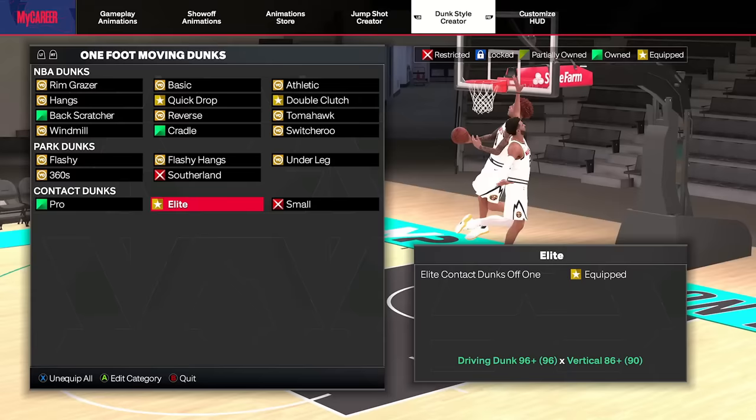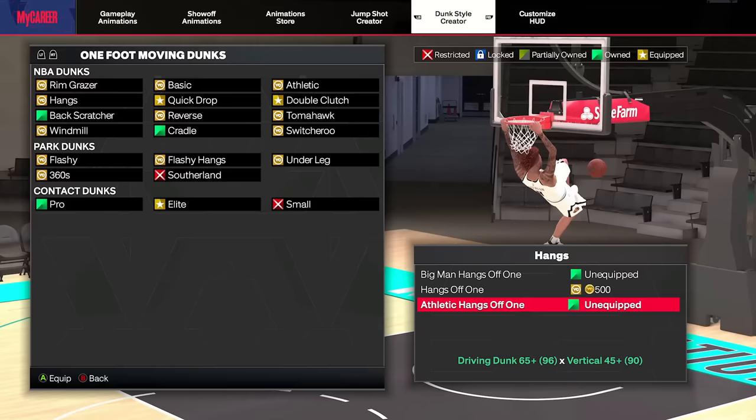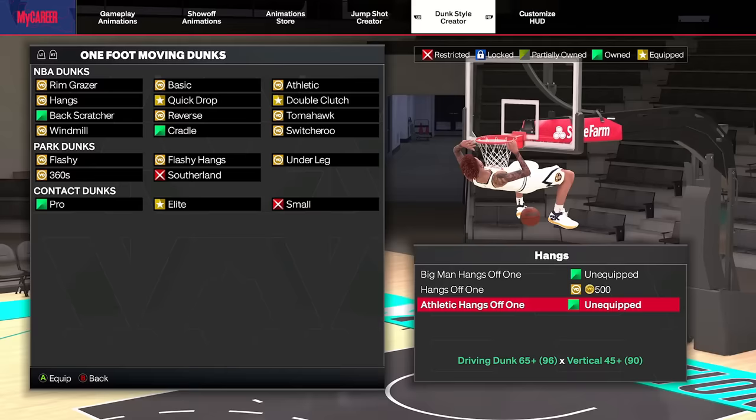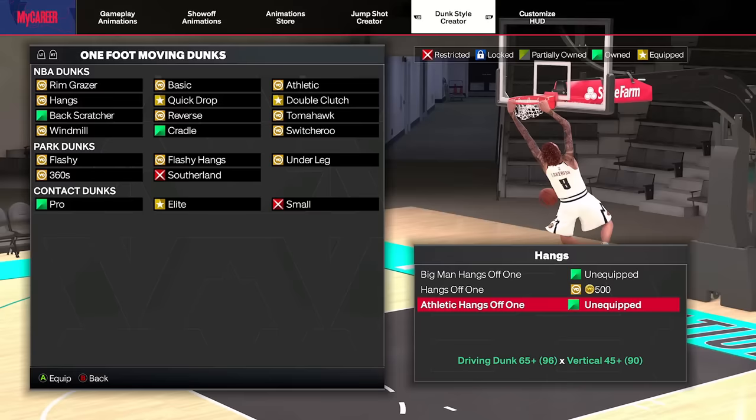First off, I want to talk about budget dunks. We have Athletic Rim Hangs off one. This is going to be the best budget dunk for someone with a low dunk rating — 65 dunk. It works really well. You can see the quickness and efficiency to it. It's going to be significantly better than any other dunks you can get. That animation with the Athletic Hangs — they transition to the hoop really quickly. It's a really good one for the budget.